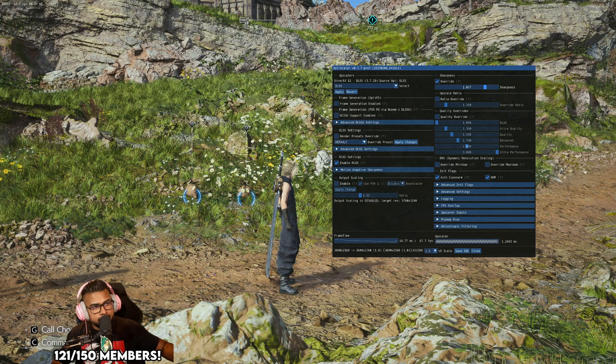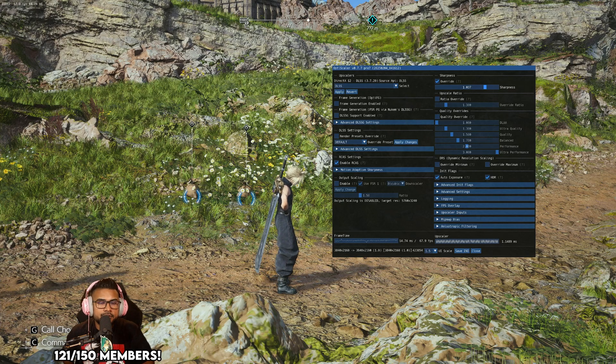What you're essentially getting is that performance mode in DLSS 4 would technically give you the same visual quality as quality mode in DLSS 3 — comparable image quality but more frames. But in FF7 Rebirth, I don't think it really matters too much.